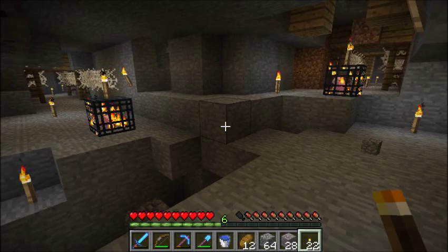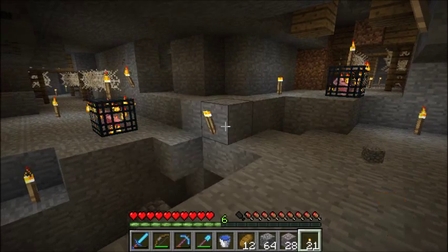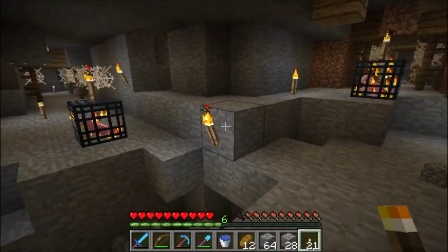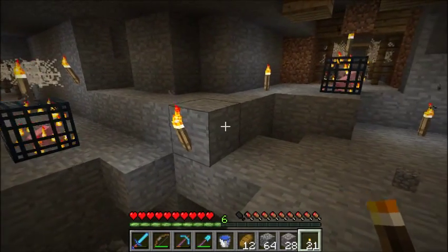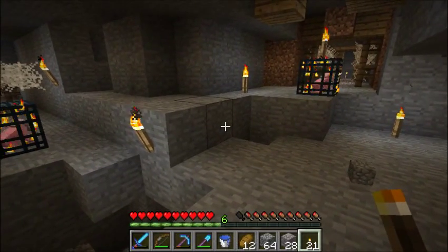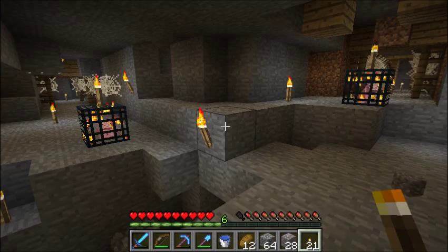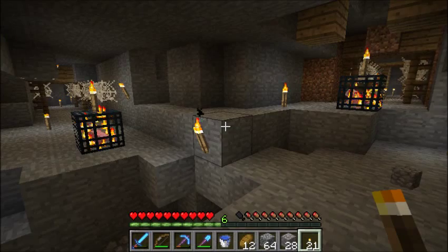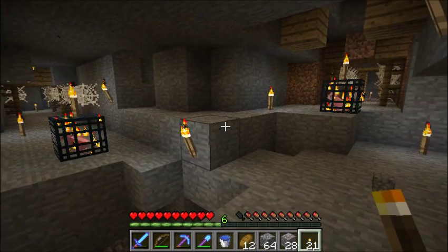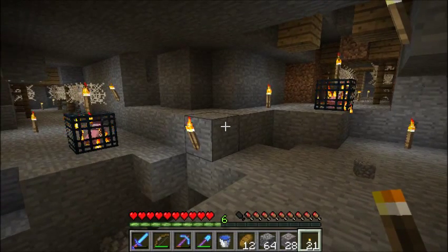Hello, everyone! Nebris here, and guess what you guys are looking at? This is a set of double cave spider spawners, although they look like pig spider spawners — or just pig spawners, I should say. I did some exploring on a little swampy island to the southwest of my base, and I came across this mine. This was all done off-camera, of course. And that's not all I found.